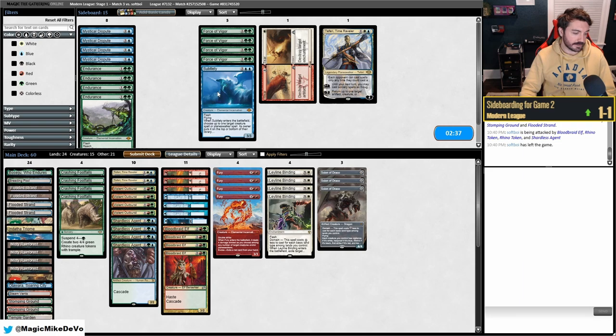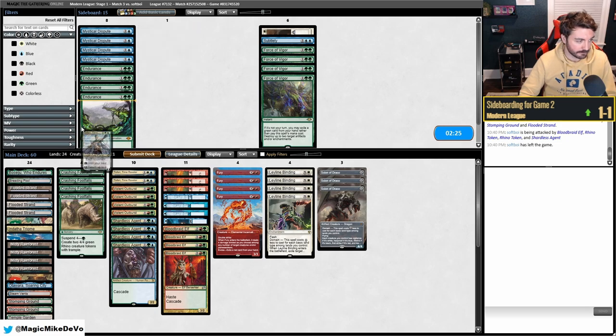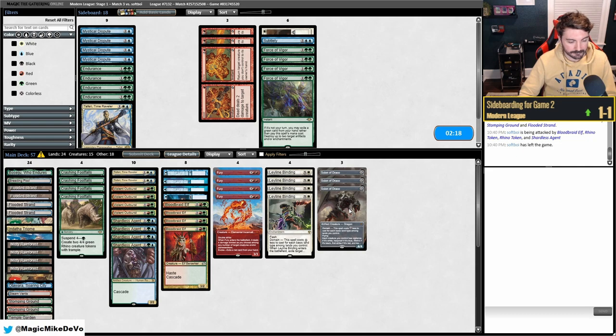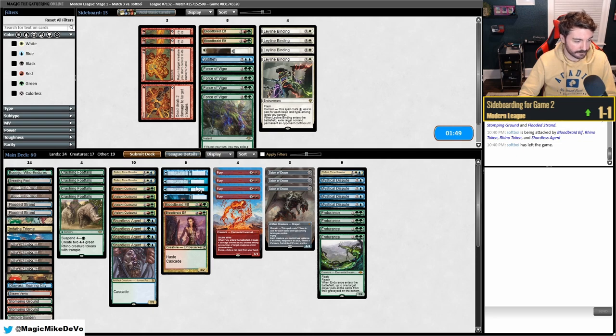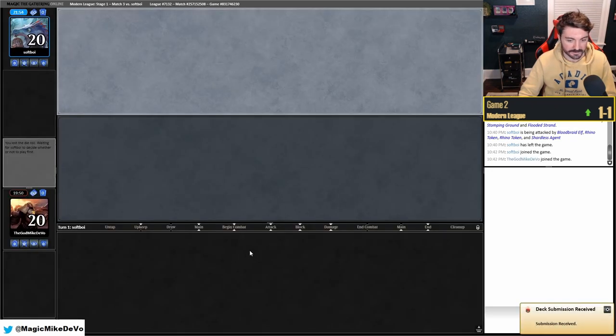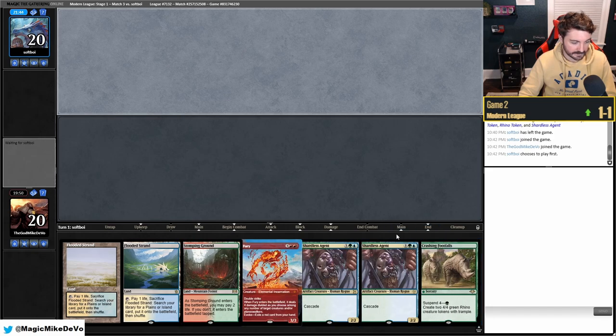Against mill for sideboarding: we want Disputes and Endurance. It sucks we don't have Brazen Borrower since they'll bring in Tasha's. The fairy can bounce Tasha's though. We take out Dead // Gone and Blood Braid Elf — because they'll be milling Footfalls, having too many ways to get them won't work with Blood Braid. Fury is good against Crabs. Leyland Binding is decent.